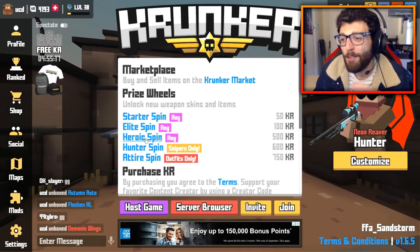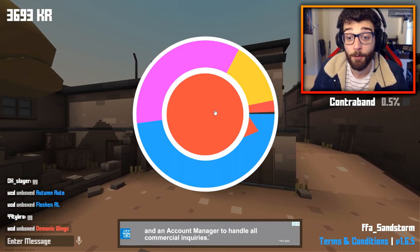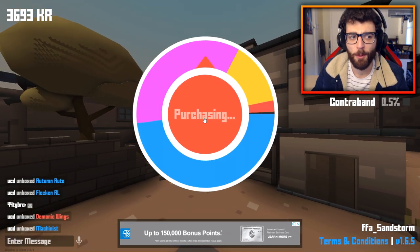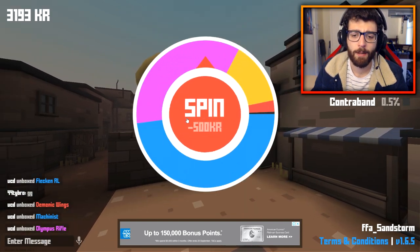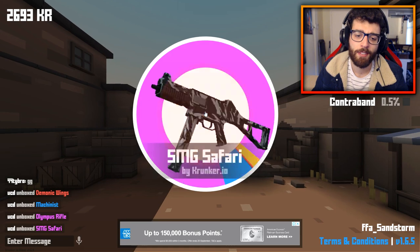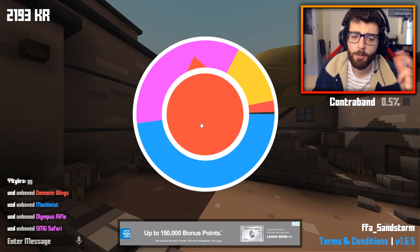We want new stuff on my account. I might go and sell those off — that's my fourth relic in this video, something like that? Not too bad indeed. But come on, how hard is it to get a contraband? 0.5% — very, very, very small chance, come on, we can do it!